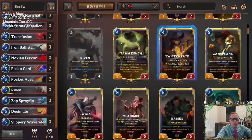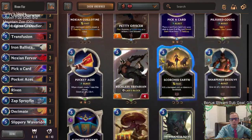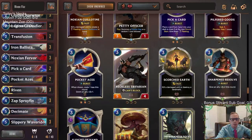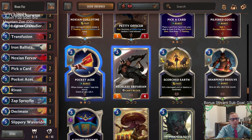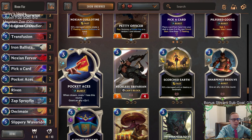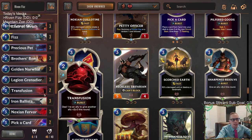We didn't really want to make many other changes. We're debating between Sharpened Resolve — a new Noxus card, three mana, give an ally plus three plus two this round — versus Pocket Aces, which gives a permanent plus two plus one and can sometimes cost just two mana instead of always costing three. That's a tough call, so we're sticking with Pocket Aces for now.